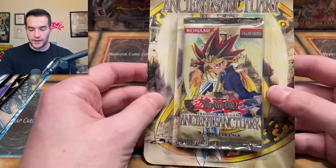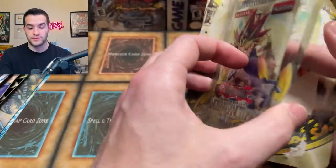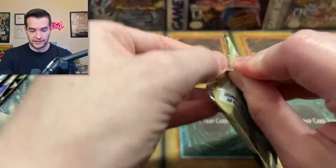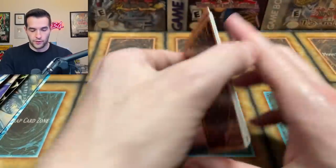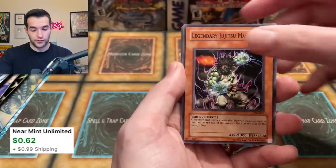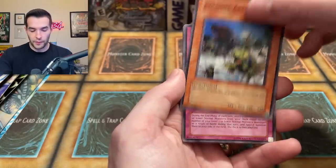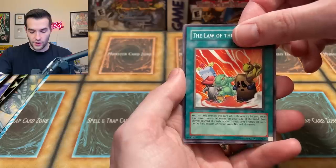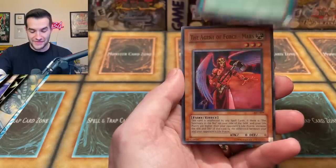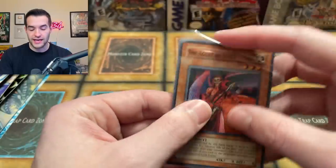Not looking good, but we are heading into some of the best blisters. We have one more Ancient Sanctuary, then MFC coming up, LOB, Metal Raiders. So if we get some big pulls out of those, that'd be big. Can we pull something good from the Sanctuary? Piranha Army - we're going to be farming in Duel Links after this. Blessings of Denial, Legendary Jiu-Jitsu Master, Beckoning Light, Vampire Lady, Piranha Army, Human Wave Tactics, Solar Flare Dragon, Law of Denormal. The final card - it looks like a foil - Agent of Force Mars! A super rare - three supers now.